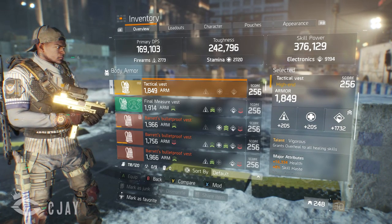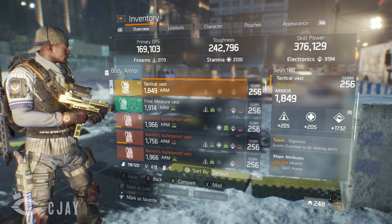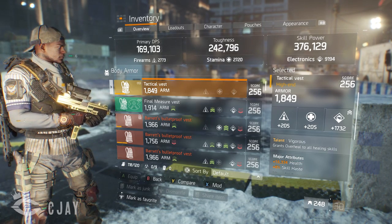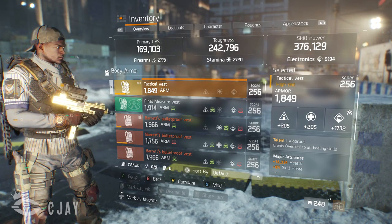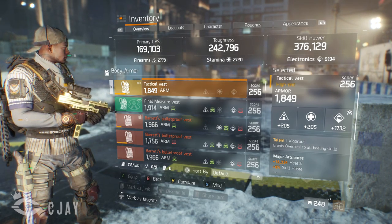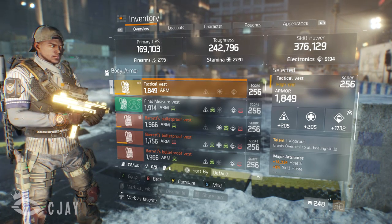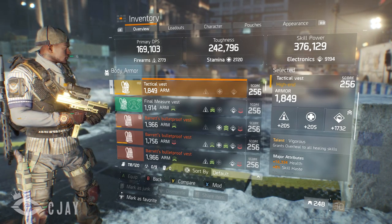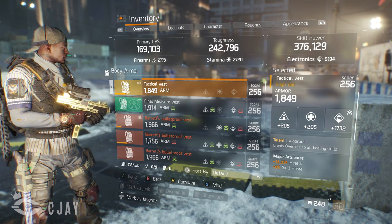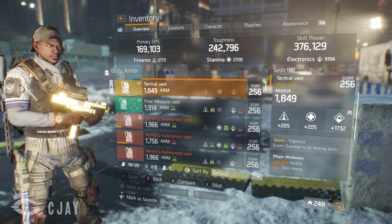The reason I use Vigorous is because it basically gives me and my team an overheal. If you are going to run Vigorous, make sure the people you're playing with run Vigorous as well — I can't stress that enough. It's the most annoying thing when you're running Vigorous, knowing how good your heals are, and the other players on your team are not running Vigorous. Even if you guys are just regular DPS players watching this video, if your healer is running Vigorous, put on Vigorous. It won't take much out of your build and it benefits you.